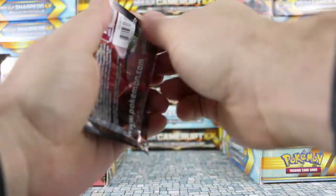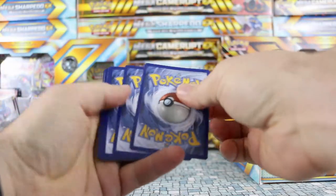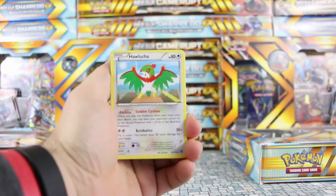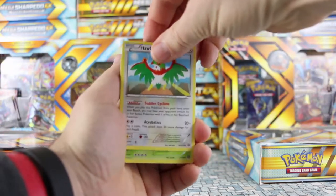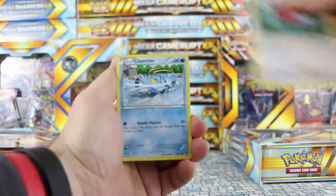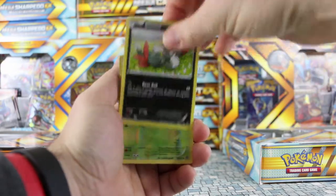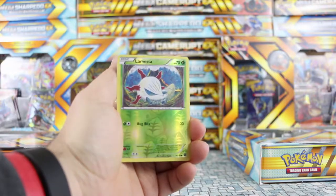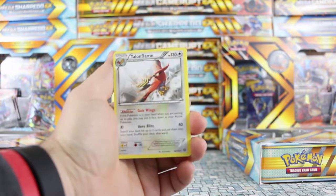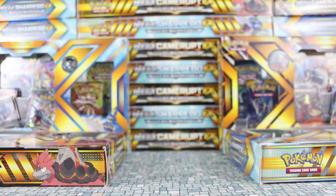We're going to go with the Steam Sieges now, the first of two packs. So we're starting with a Hawlucha, it's an uncommon in that set. Tangrowth, Special Charge, Fletchling, Clauncher, Apom, Yanma, Sneasel. We have a Larvesta and Talonflame — the infamous Talonflame, and this one still sells out as fast as I can get them in. That is almost better than the EX.